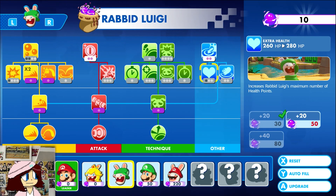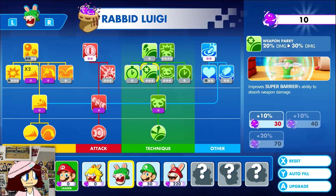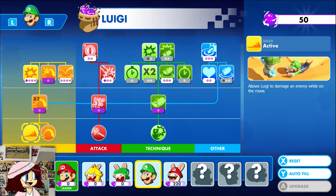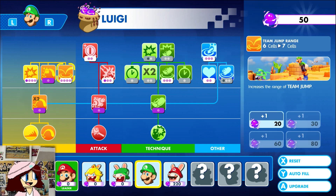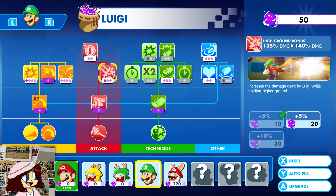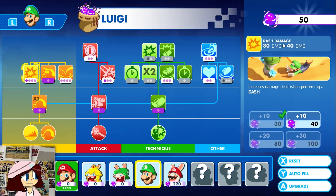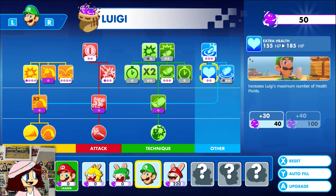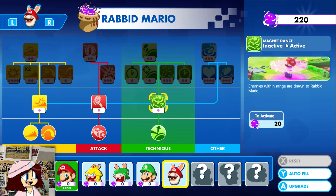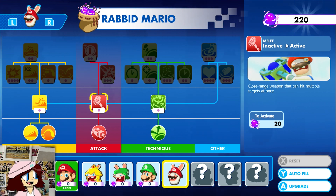Let's hit some more health upgrades, and for Luigi we'll increase his health. For Rabbid Mario, let's see what he can do — his secondary weapon is melee, just like regular Mario.